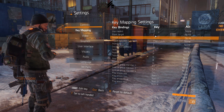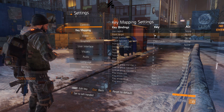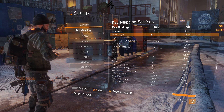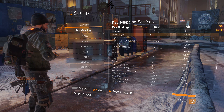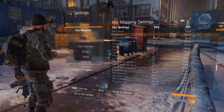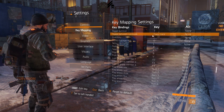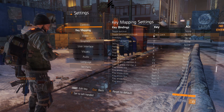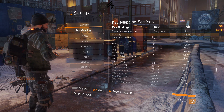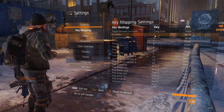Mark target is bound to the open and close square bracket keys. If you don't have those on your mouse, you'll have to bind it to something else — C would be a good option. Toggle auto-run I've set to T just to get it out of the way, and toggle between run and walk is Caps Lock.